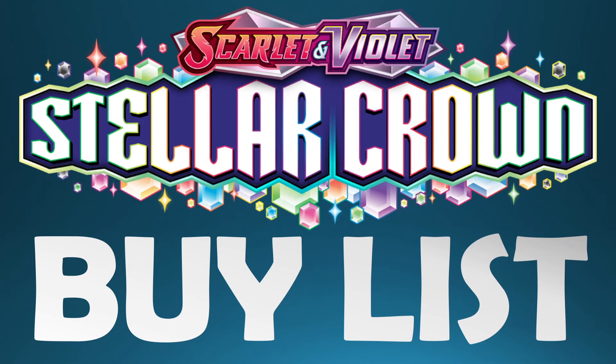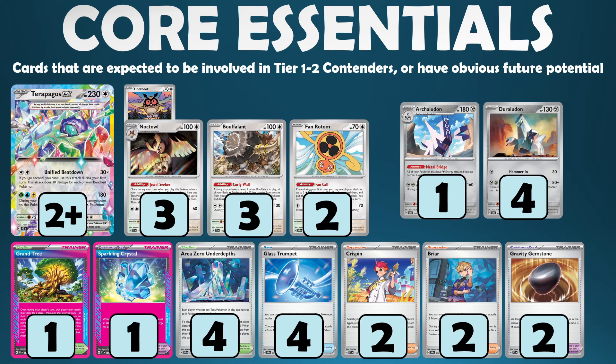For today's video, I'm going to be going over my Stellar Crown Buy List. The set is of course out now, so we can be opening our packs, setting these cards aside if they can be playable for now or the future, as well as keeping an eye on what cards we need to be purchasing if there are upcoming tournaments. Starting off with the Core Essentials — these are cards that are expected to be involved in Tier 1 or 2 contenders or have obvious future potential.